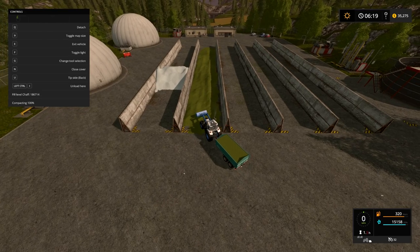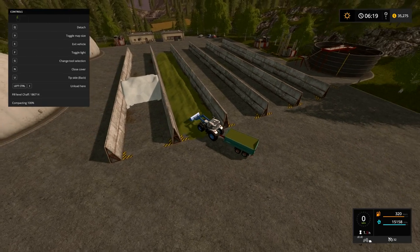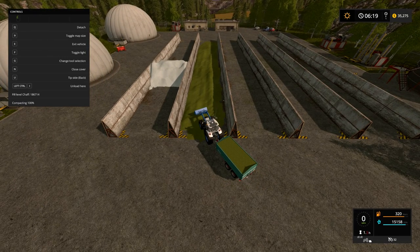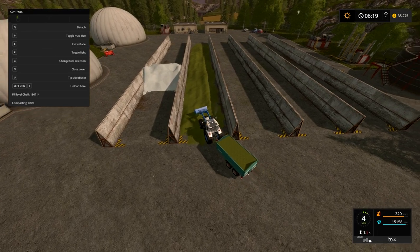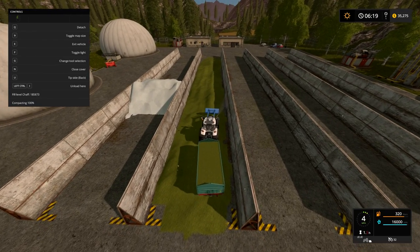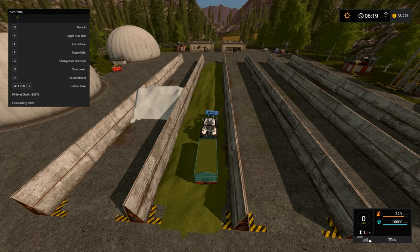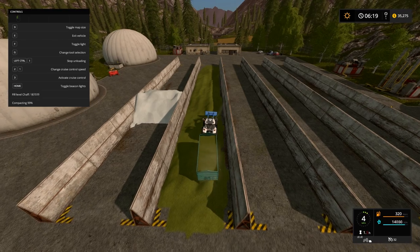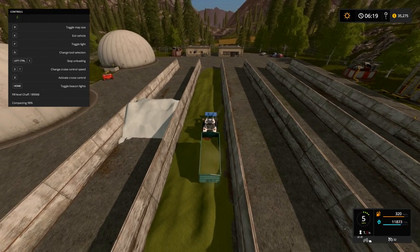Right now we have 186,000 and it is compacted. Basically what you'll do with grass, chaff, or hay is come in here and dump it. In this game you don't just hit the unload button — you have to force unload. So if I hit Ctrl I, you'll see that's unload here. Go ahead and do that and you'll see my fill level chaff go up.